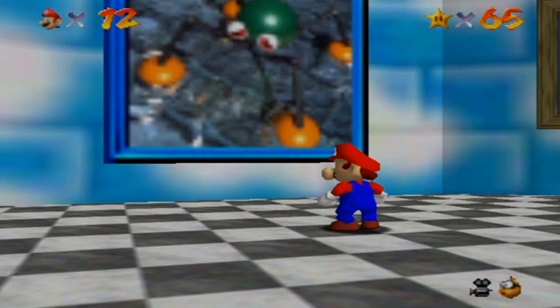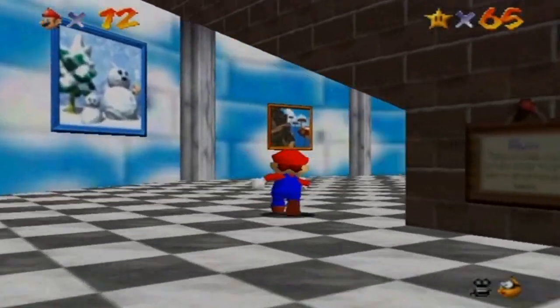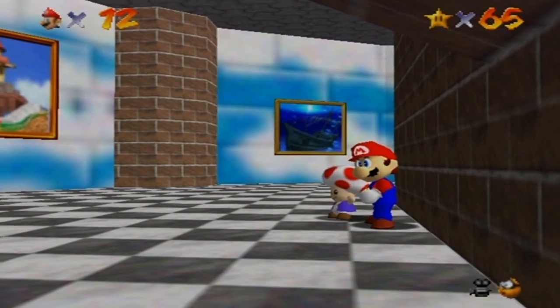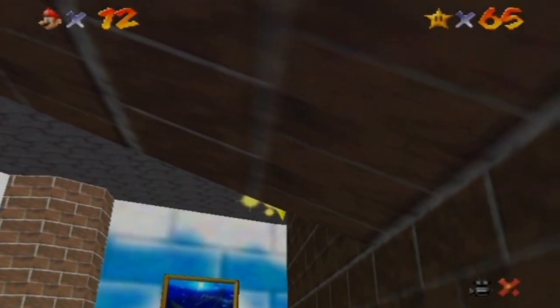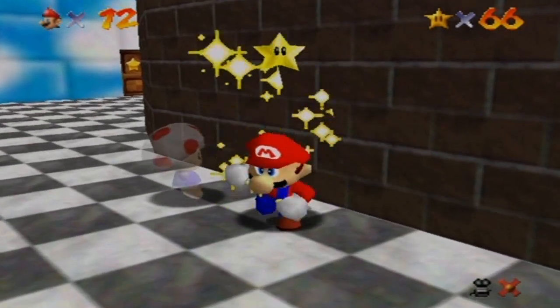Hey everybody, welcome back to some more Super Mario 64. I'm going to be moving on to another level in this part, but before I do so, if you talk to this Toad right here — thank you — he will give you a Power Star. Here we go. Power Star obtained.